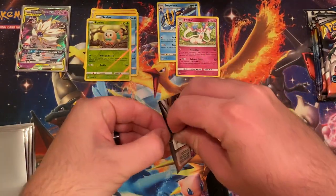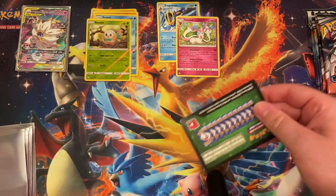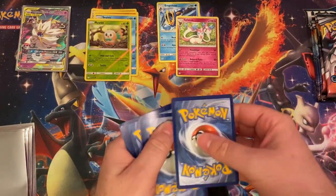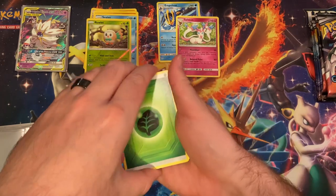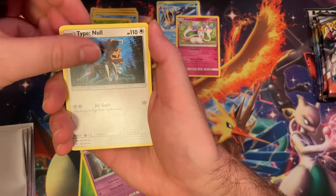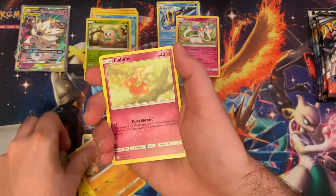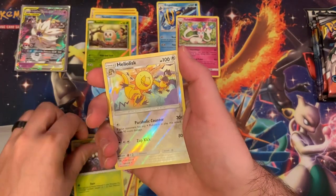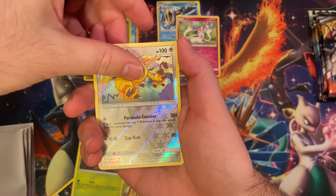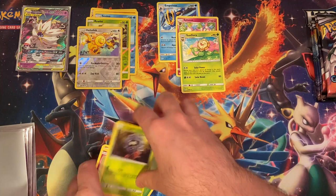Let's get this next pack. Leaf energy, Rotom, Type Null, Heracross, Poniard, Toginamaru, Trapinch, Flaubebe, Tangela. Ooh, look at this one - reverse holo rare, Heliolisk. And then a Sunflora. You know what, it's not the end of the world. Still got plenty more packs.